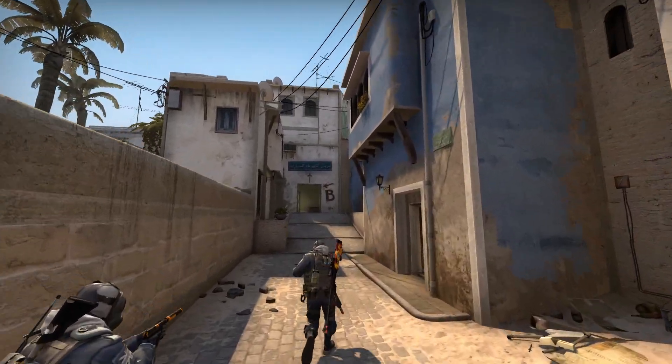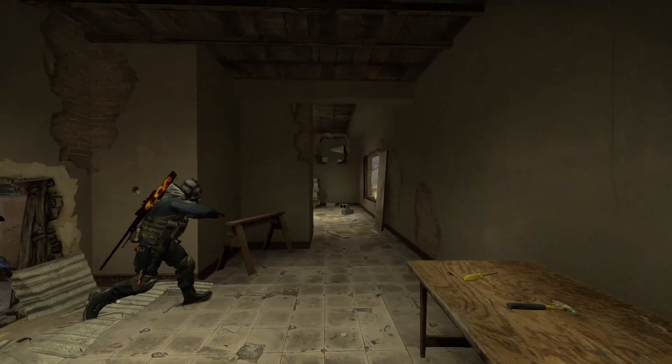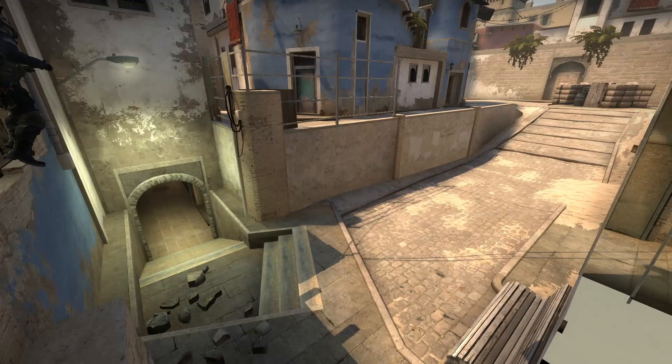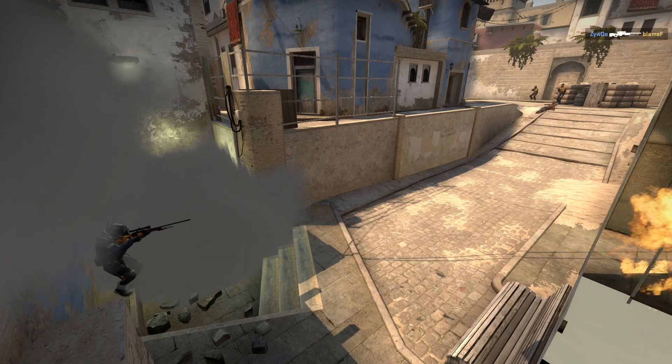Nardau here breaking down an underpass one-way smoke by Zywoo on Mirage. Zywoo has the best mid spawn and jumps out of window. He underhands the smoke and shuts down Complexity's mid control with his AWP. He kills all 3 players and exits connector.